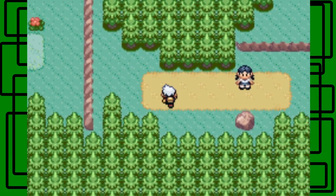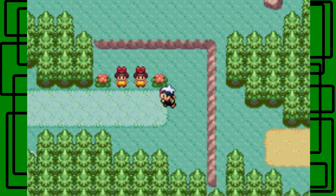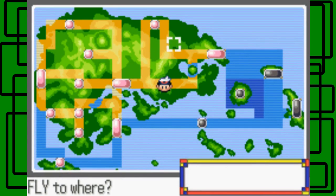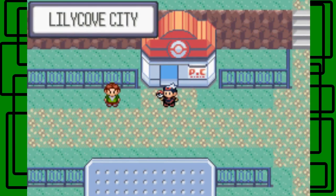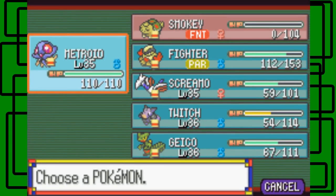I have to actually go back around to get the other items and possible trainers I missed, because I can see an item I missed right there. So let's fly back to Lilycove City to heal up. I'll put some items in the PC and take out Geico in place of Larry. I'll use the Calcium to raise Twitch's special attack — special attack was raised. Cool.